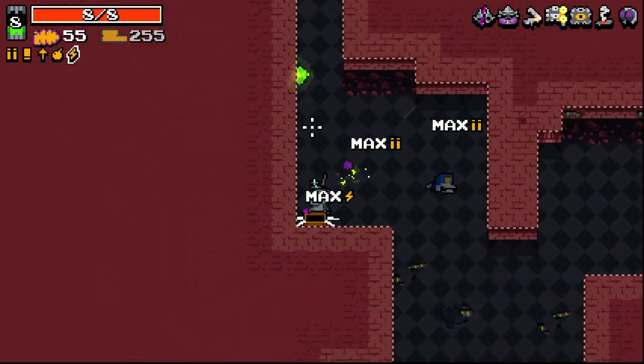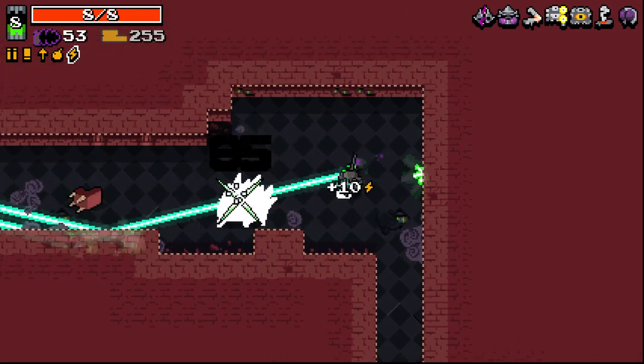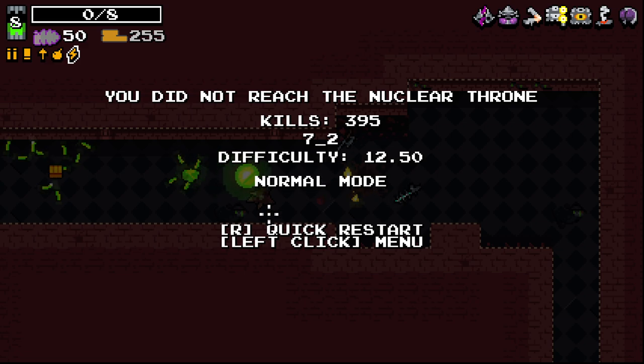I can still lock onto people with other weapons as well - it doesn't have to be the sniper. The moment I put it down, I die. Should have just stuck with the weapon I knew.